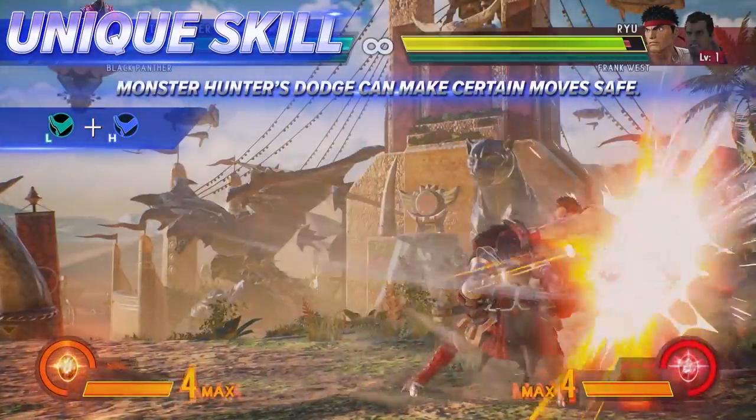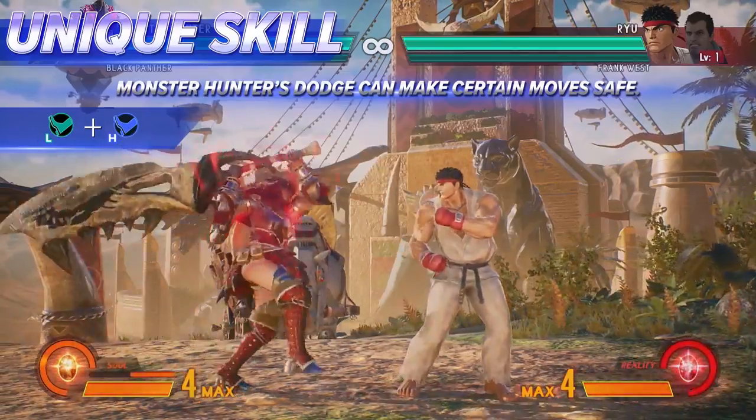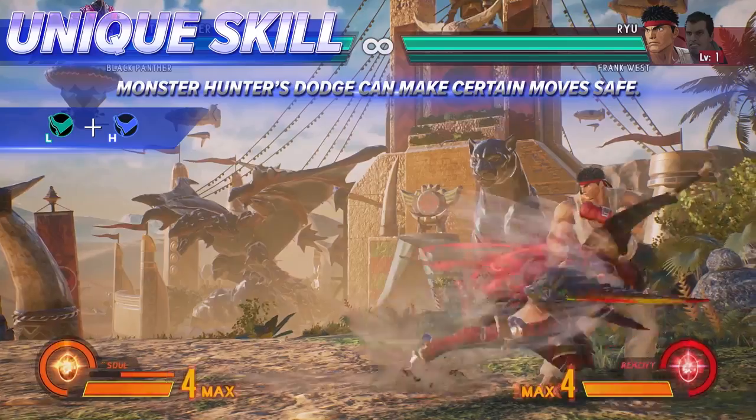Monster Hunter's regular dodge can cancel the recovery frames of certain moves. The powered-up Demon Dodge lets her dash past the opponent and functions as a strong mix-up tool.